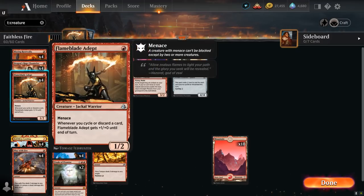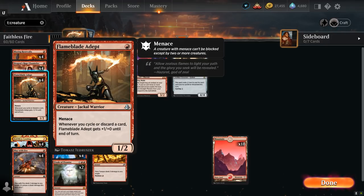Then we also have the full playset of Flameblade Adept, a 1/2 with Menace for 1 mana, saying whenever we cycle or discard a card the Adept gets +1/+0 until end of turn. So it can get a lot of evasive damage in if we can play it early.